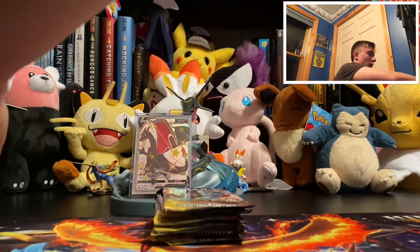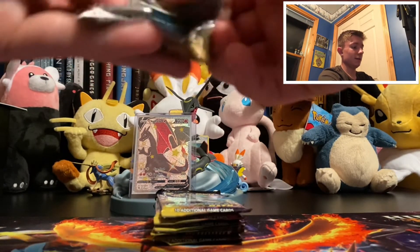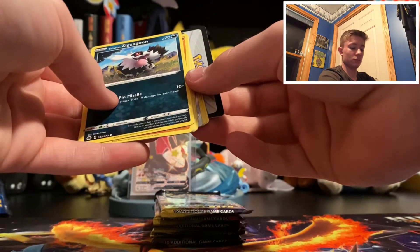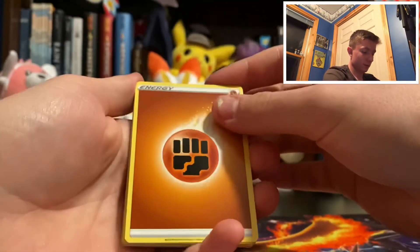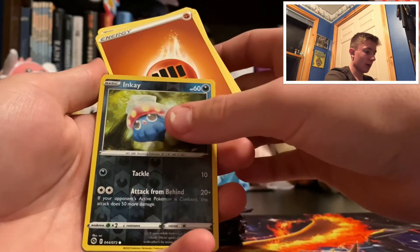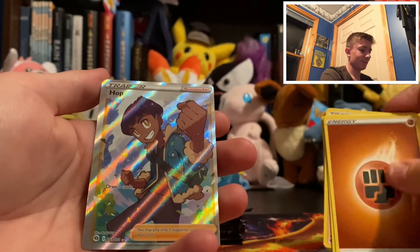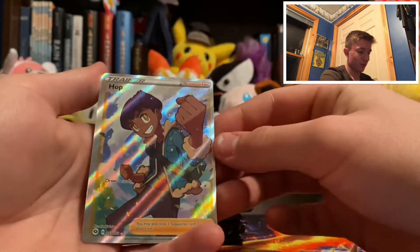A couple of you may be asking why I'm not putting the holos at the back — they're not rares in this set because all holiday sets have a guaranteed holo in every pack. Four from the back: Fighting Energy, Victini, Suspicious Food Tin, Kabu, Galarian Zigzagoon, Roly-Coly, Trubbish, Vulpix, Swablu, Inkay Reverse, and... did anyone think that was the Charizard for a second? Oh my gosh. Full Art Hop!